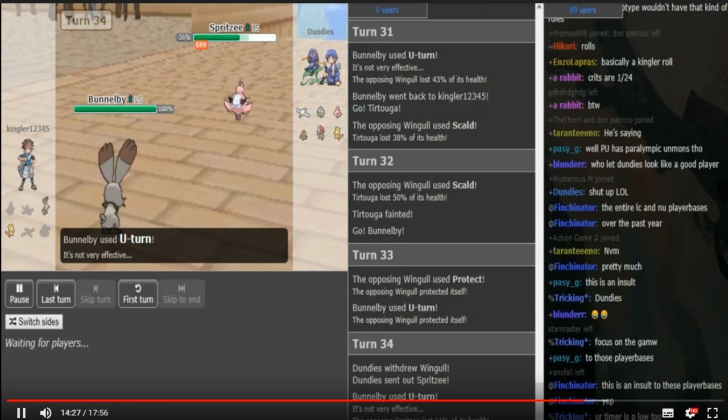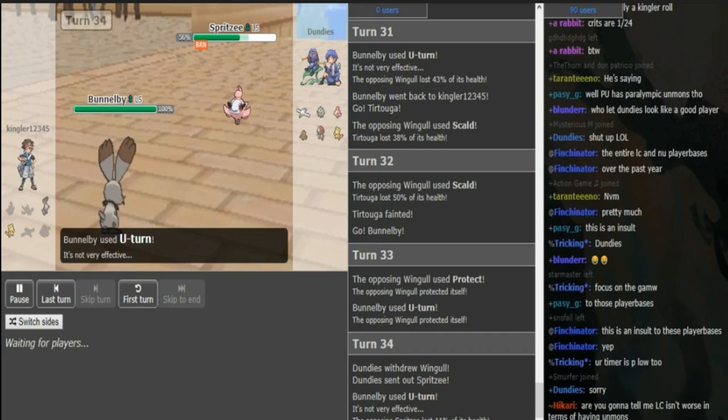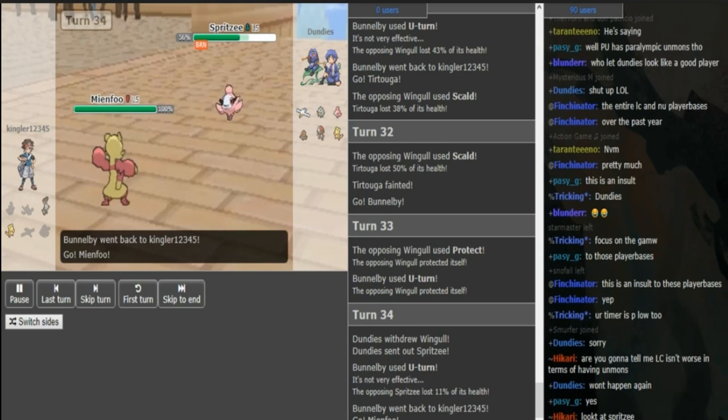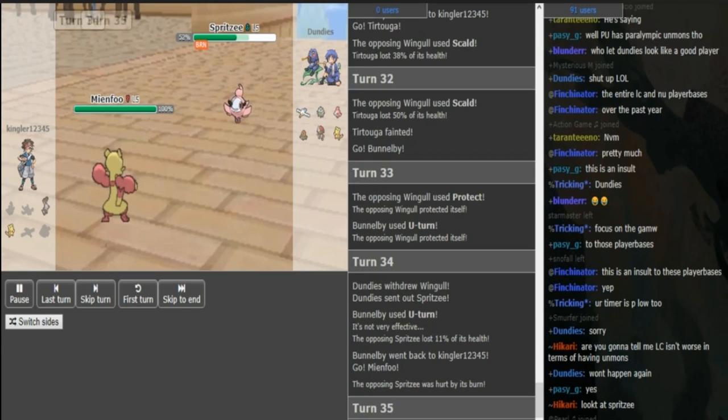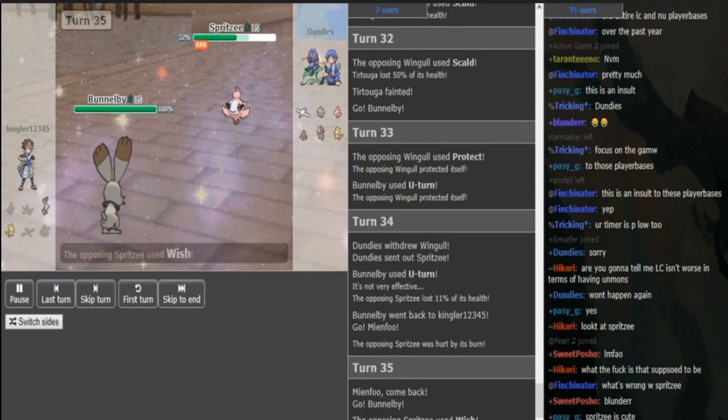Now Kingler just loses. This might even become a 6-0 beatdown. That roll really sucked, but I don't think he could even pull this game back. He activated Ultra Instinct at the end and got every play right — would have been better if he actually outplayed with the Wingull against Pawniard. Now he goes hard Bunnelby — he's gonna take a shit ton from Moonblast.